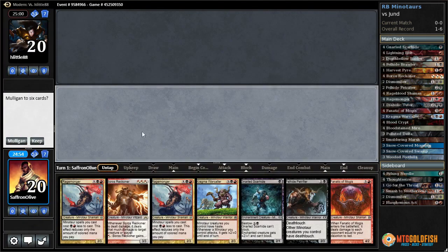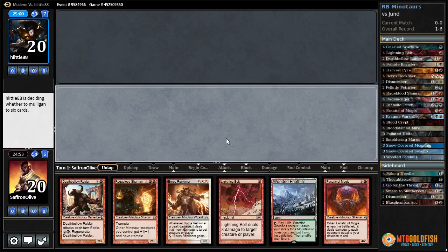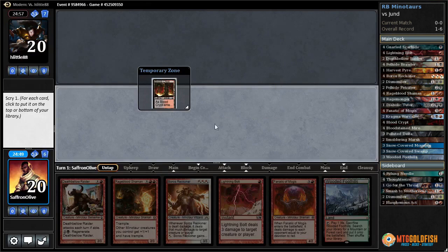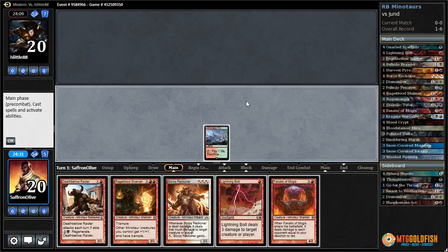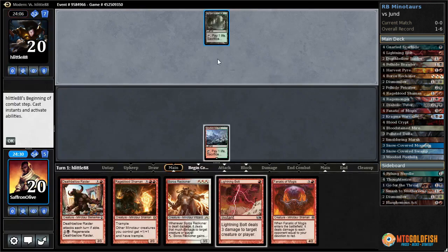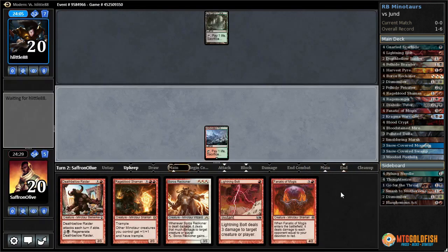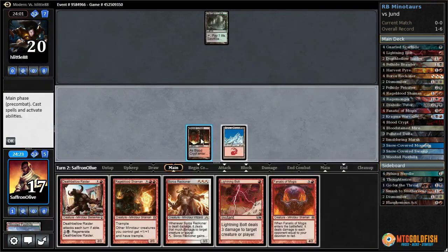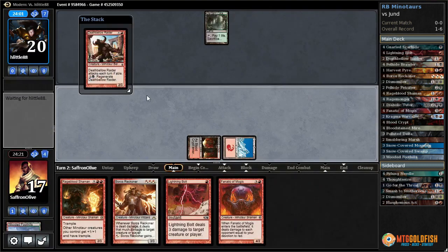Against the odds, Red-Black Minotaurs again — zero lands. One land maybe — scrying to land. Scrying to Blood Crypt. Wooded Foothills — don't want to crack it because we need to draw the land on top of our deck for Catacombs. So Blood Crypt untapped — sack Wooded Foothills, get a Mountain, and Death Below Raider.